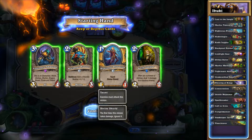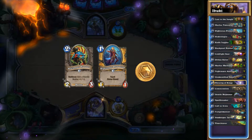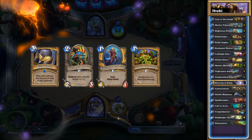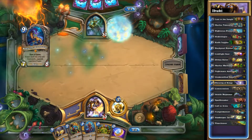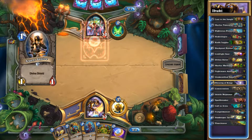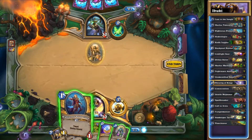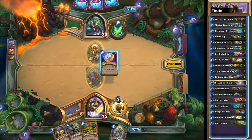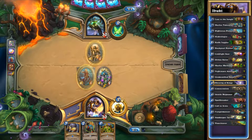Welcome friends to another meta matchup. My name is Grim and today we are going to be talking about Murloc Paladin versus Odd Rogue, though to be honest Murloc Paladin is probably going to be the focus of this, because we're kind of just answering a question that I got asked earlier: as a person jumping into Hearthstone, what is the best deck that you can build for the cost?